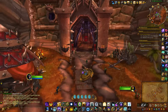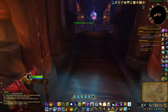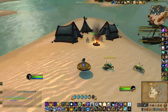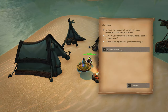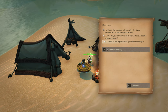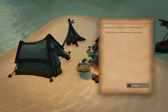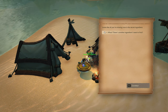Now I can return to Bone Nose. 'I have all the ingredients for your Bountiful Banquet.' 'Looks like all you're missing now is a secret ingredient.' What? There's another ingredient I need to find?